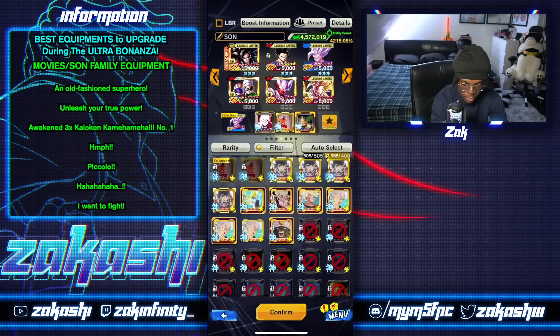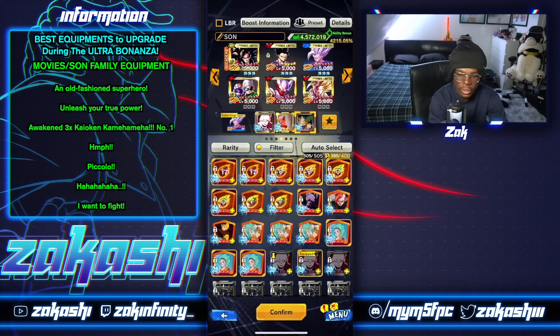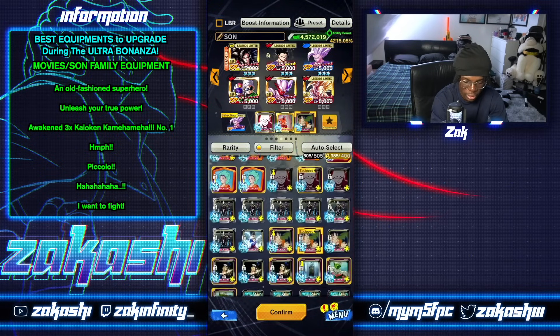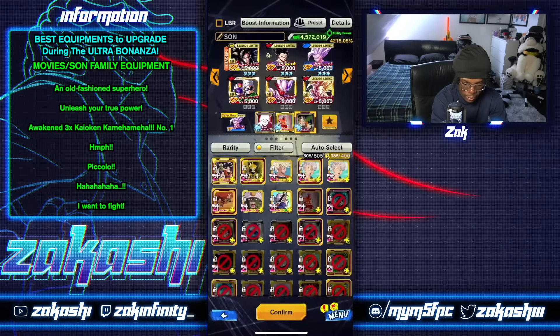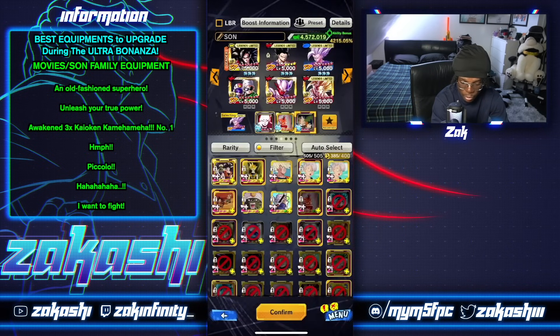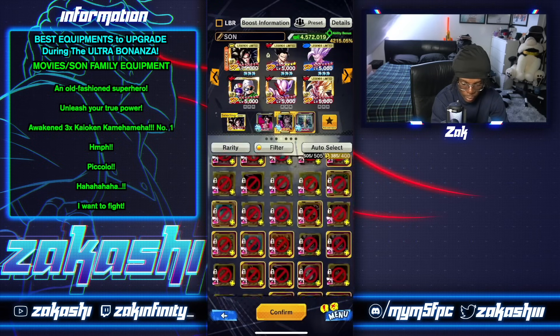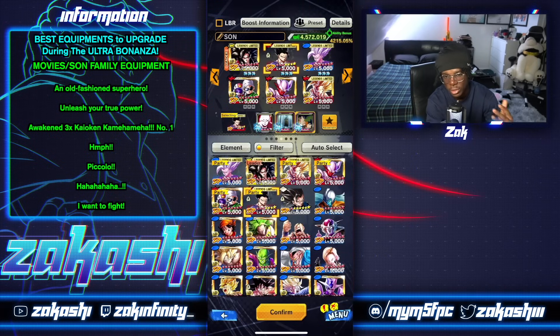Outside of that, I don't think there's anything else that really stands out for Son Family. Leave some recommendations in the comment section — you might be able to help someone. I haven't brought up Janemba specifically because I don't have him, so I can't really advise for that at the current moment. A lot of people used to run one particular equipment, but I feel like equipments have just evolved and it's kind of outdated in general now. That's pretty much it for Son Family slash Sagas from the Movies.